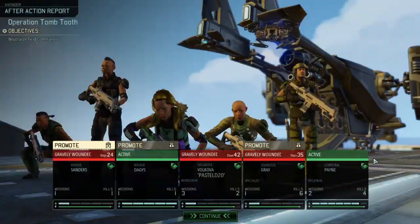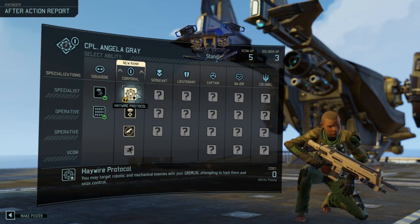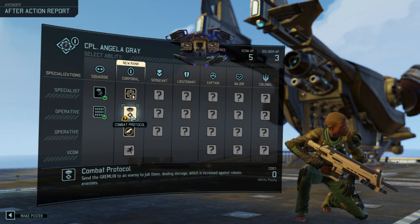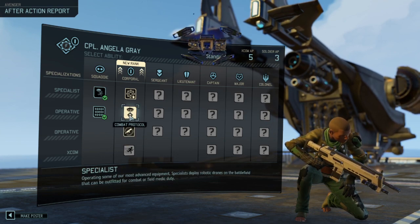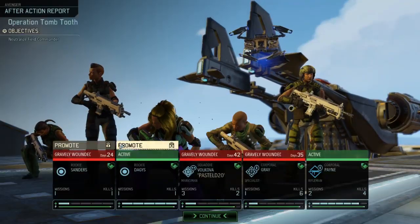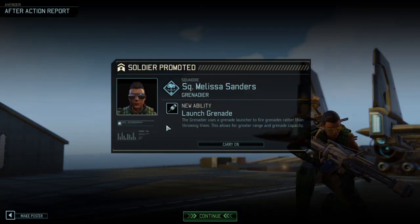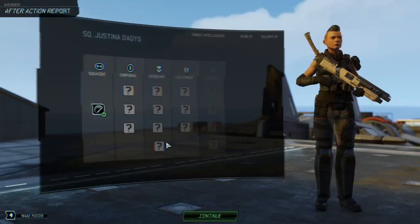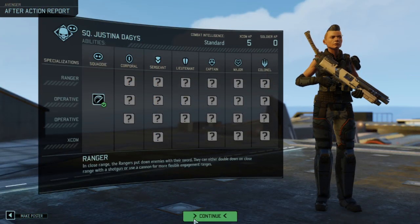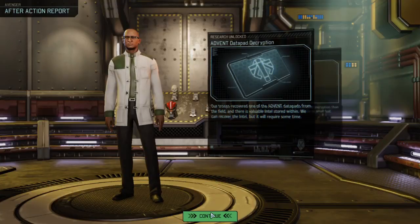We're gonna go with hip fire. Rifle proficiency is tempting. Combat protocol — as we start seeing mechanical stuff it'll be invaluable. We've got a Grenadier and a Ranger. Awesome.